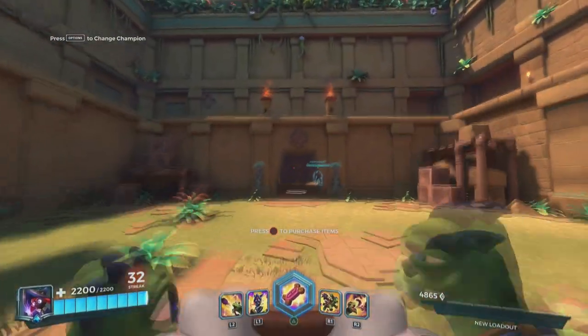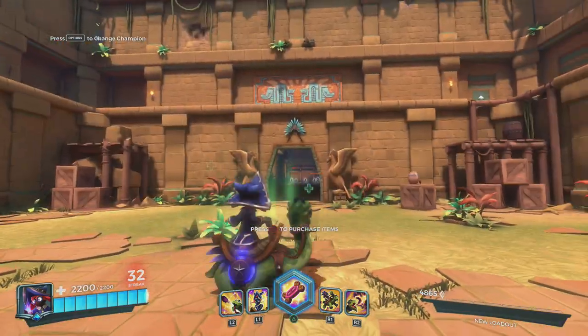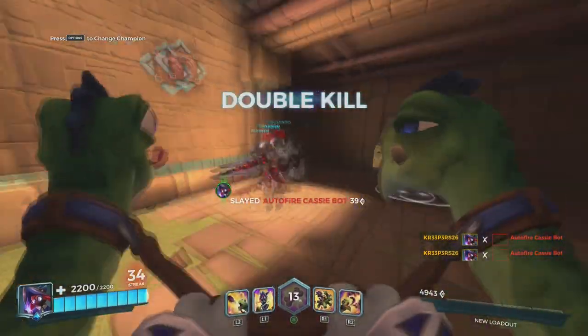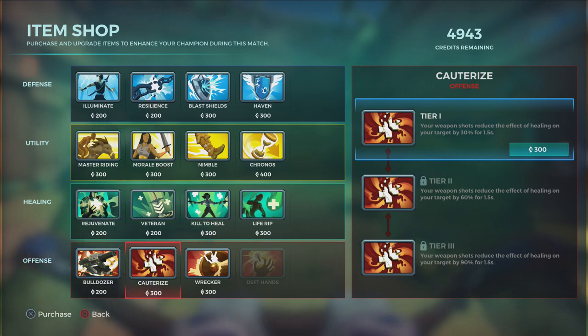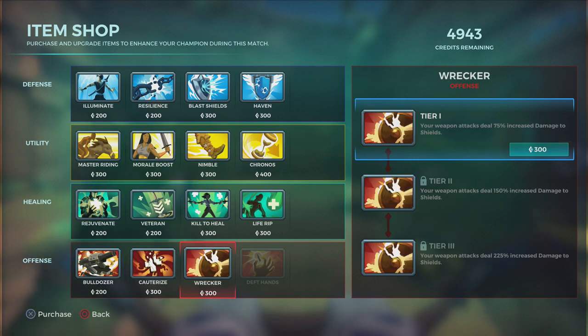That's basically it — we have an amazing, really cute champion, our mage wizard rabbit Moji, with her friends, her marks, her explosions, and her cookies. She is really strong. Now let's talk about items quickly. Cauterize is probably the best item to buy; if there are a lot of deployables, go with Bulldozer; a lot of shields, go with Wrecker. I mainly go Cauterize because she's a flank. Kill to Heal or Life Rip are both amazing — with the Symbiotic card you'll also get more healing below 50% with Life Rip, so you can get back above the midpoint of your health.